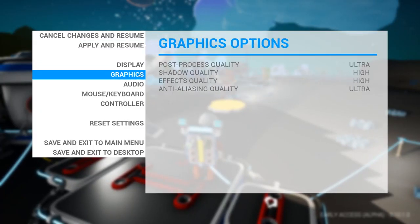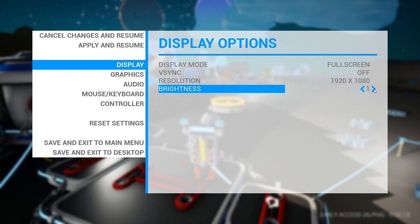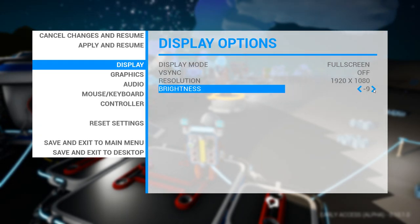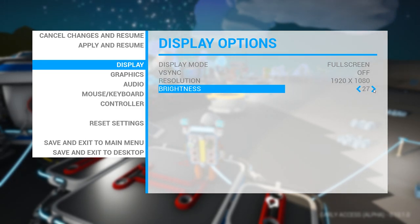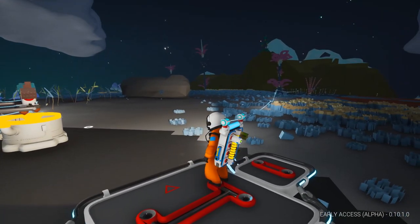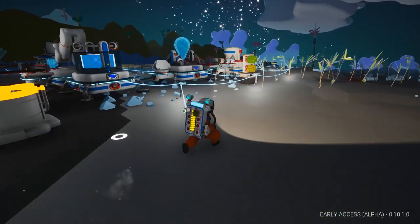Somebody did comment and said there's a brightness setting. Look at that, we could up the brightness a little bit. Let's see what different levels look like — oh that's really bright. You can go negative too. Let's see what this looks like — looks a little bit better, not quite as dark.